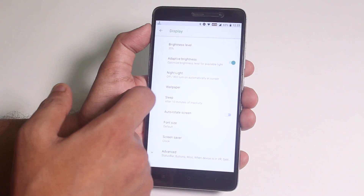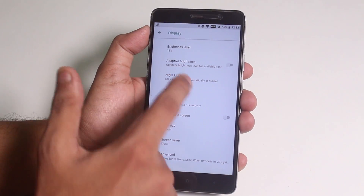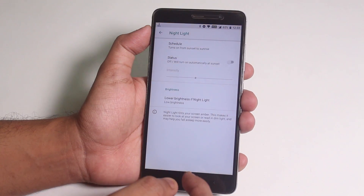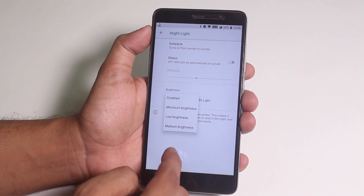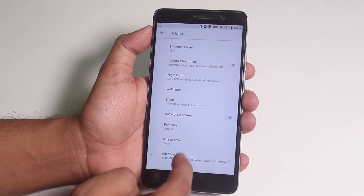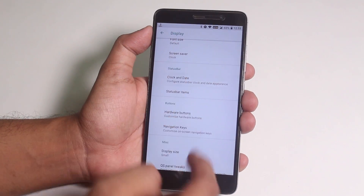We have night mode and you can change the intensity of it, schedule it if you want, and set it to lower brightness automatically when night mode is on. In advanced settings we have clock and date customizations.